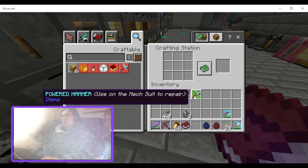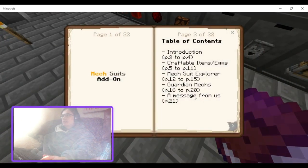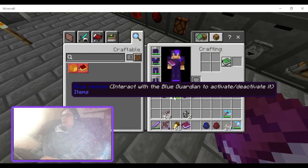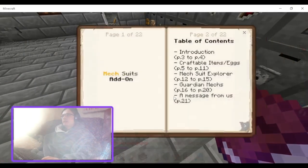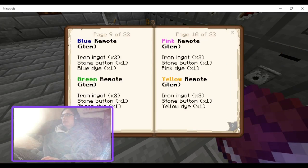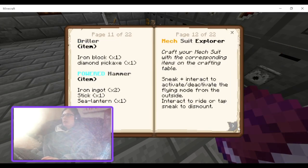The power hammer: use on the mech suit to repair. Okay, that's cool. Interact with the blue guardian to activate and deactivate it. Mech suit explorer: craft your mech suit with the corresponding items on the crafting table. Sneak and interact to activate or deactivate the flying mode from outside.